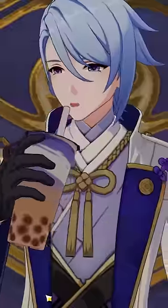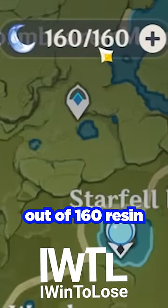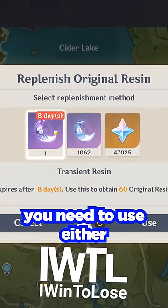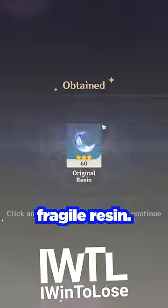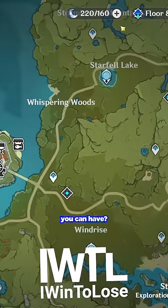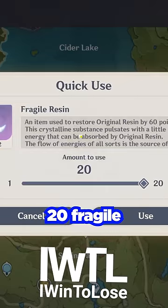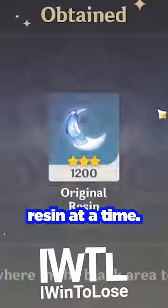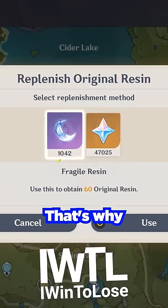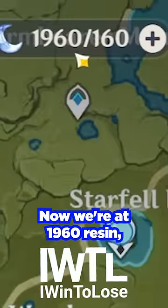Normally in Genshin Impact you can have 160 out of 160 resin, and to go over 160 resin you need to use either transient or fragile resin. Did you know there's actually a cap on how much resin you can have? Fun fact: you can also only use 20 fragile resin at a time. This is on the media server, which is why I have so many fragile resin.